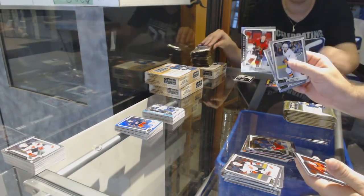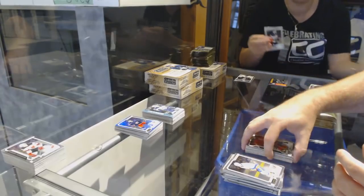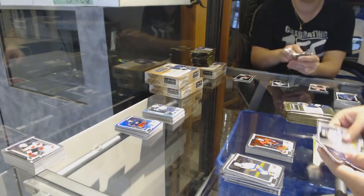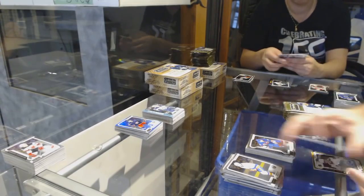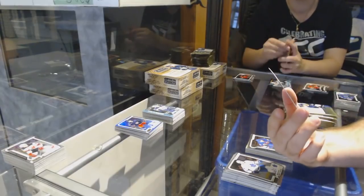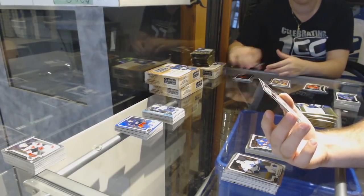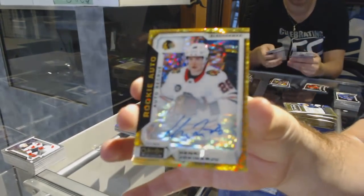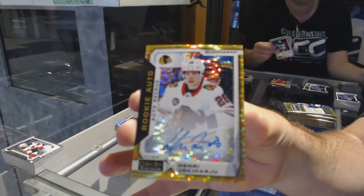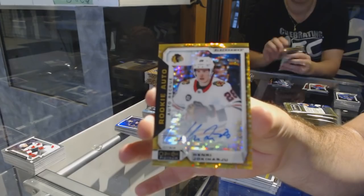Brady Tkachuk Rainbow Rookie for the Sens followed by a Brady Tkachuk Marquee Rookie for the Ottawa Senators. Michael Dal Colle Marquee Rookie for the Islanders and we've got a Seismic Gold Rookie Auto for the Chicago Blackhawks, numbered 25, of Henri Jokiharu.